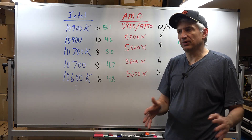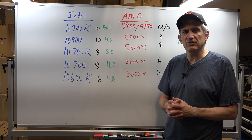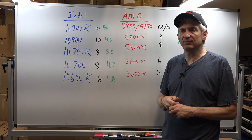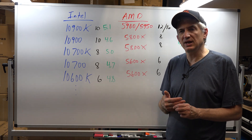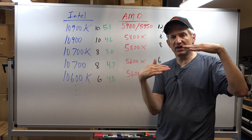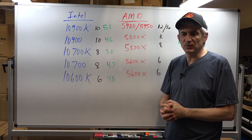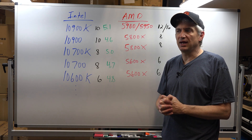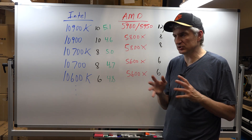Ryzen 3000 was the previous generation, and their instructions per clock cycle were not as strong as Intel. They also ran at lower clock speeds. So they had about a 10 to 15 percent performance penalty when it came to processors you would expect to run at the same level. When it came to X-Plane, the AMD would perform worse. Some of that is the way X-Plane is written, some of that is the instructions per clock cycle, and some of that is the fact that X-Plane is heavily single-threaded at this time. Hopefully that will change.